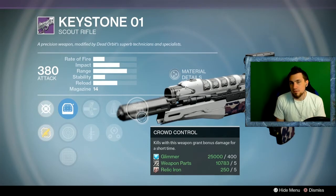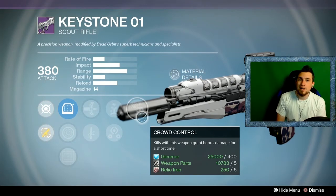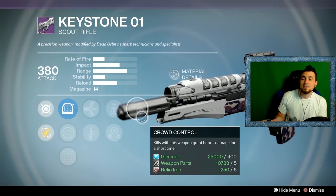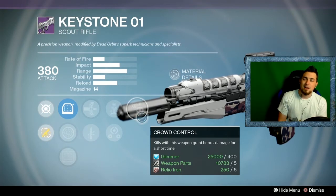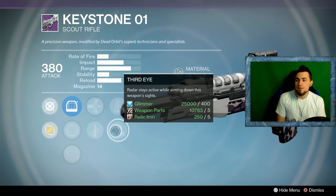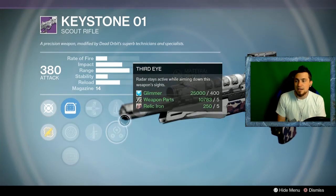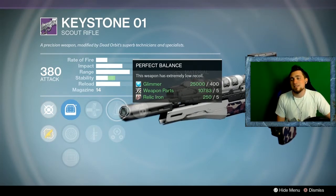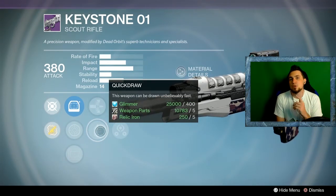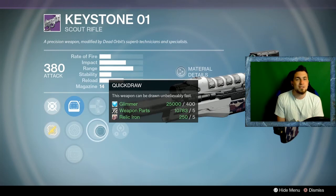The only fairly exciting thing at the Dead Orbit vendor this week is the Keystone 0-1 for PvE. Crowd Control is great for wave clearing, especially on a high-damage scout rifle — you'll kill an add in two to three shots and clear adds quickly. Third Eye is very useful for PvE because you'll be ADSing a lot, and having radar while doing so is great. It's a fairly slow rate of fire scout rifle, so Perfect Balance isn't that necessary — I'd go Third Eye over Perfect Balance. Quick Draw is also very convenient for rapidly switching weapons when needed.